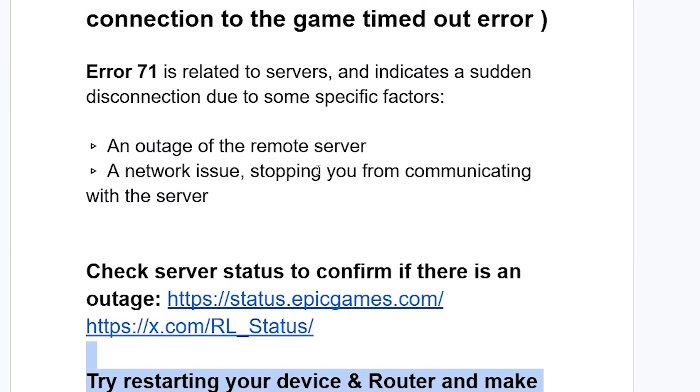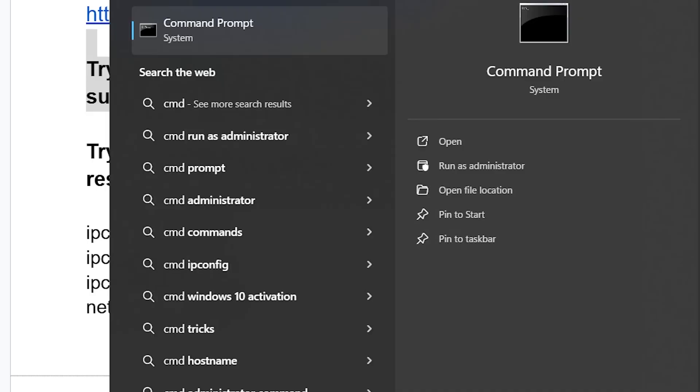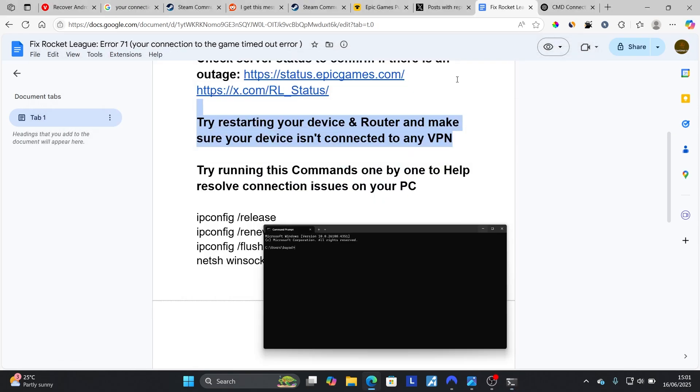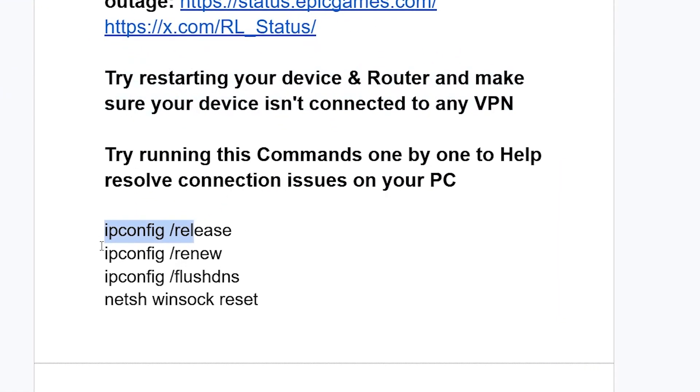Run these commands one by one to help resolve connection issues on your PC. Open Command Prompt by typing cmd. These commands will also be available in the description. Run them starting with: ipconfig /release, then ipconfig /renew, then ipconfig /flushdns, and finally netsh winsock reset.